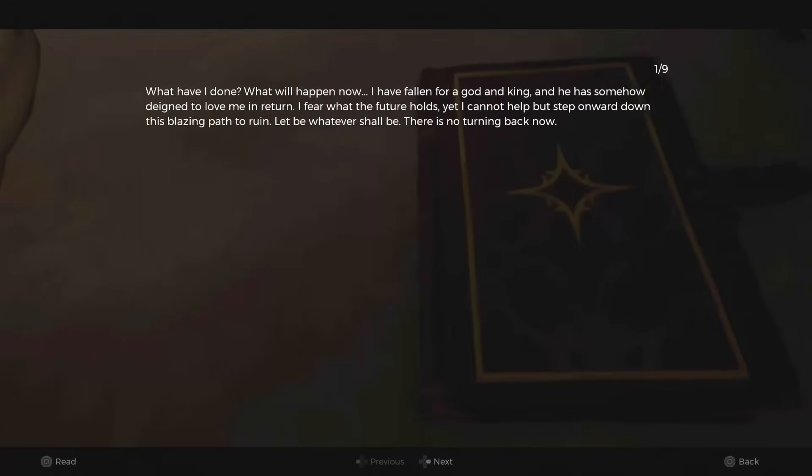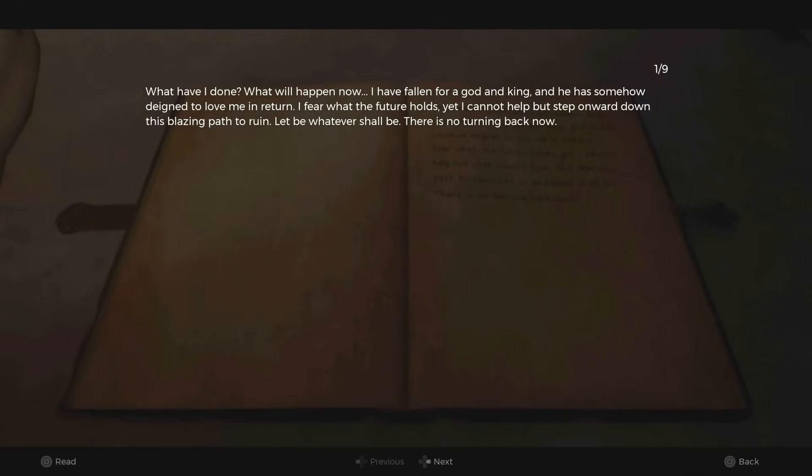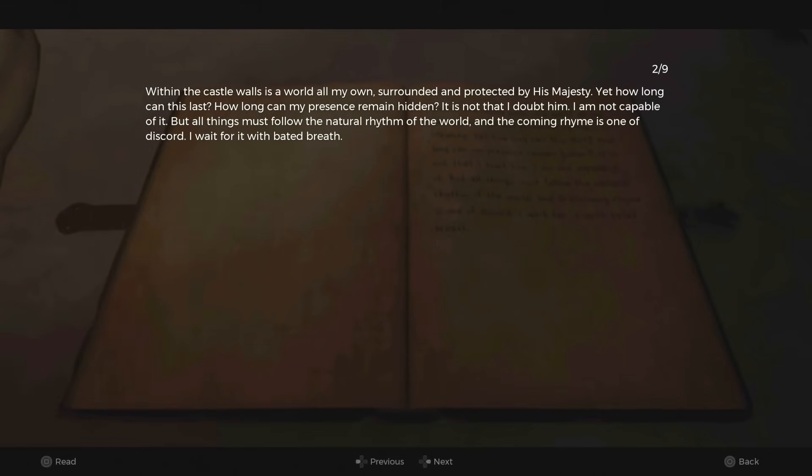The main secret here is that there is a book on the side that tells of a Fae falling for the One True King and them getting married in secret. They had a secret baby referred to as the Impostor Prince. This is obviously a reference to the Impostor King in the main game and the one who took over when the king was in his eternal sleep.